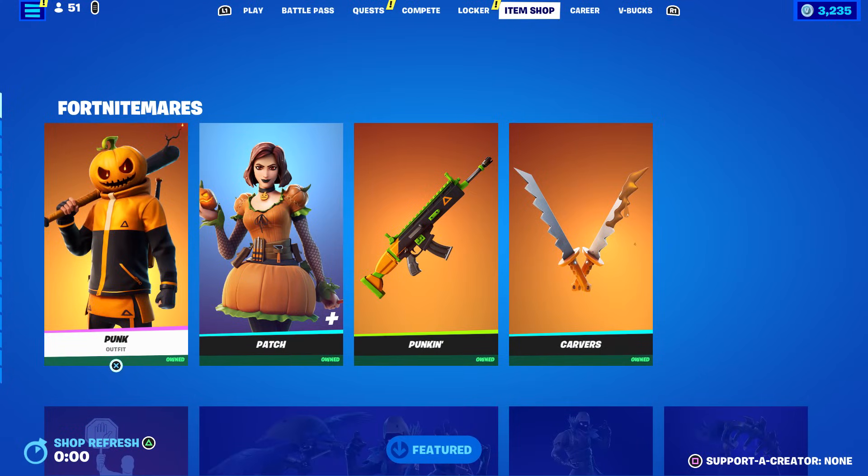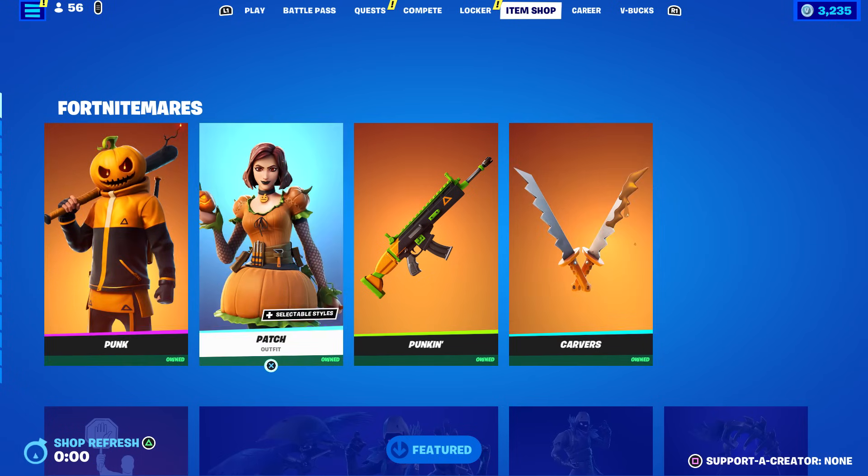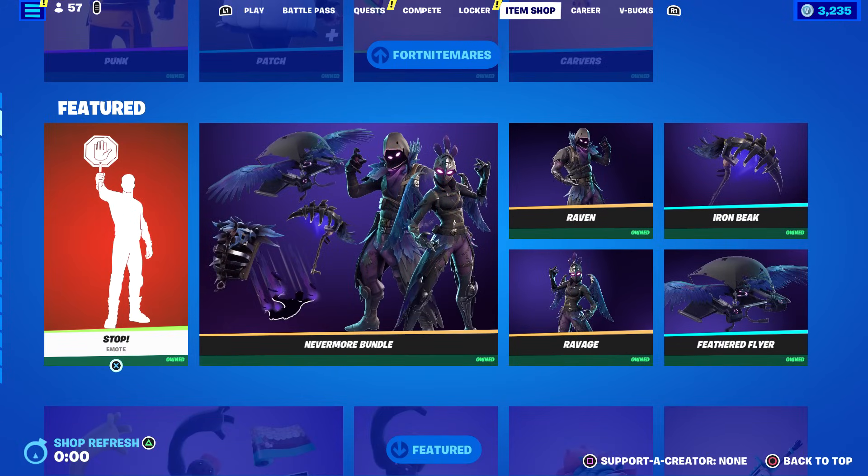I cannot see the Level Up Quest Pack, so I'm not sure if it just disappears when you own it. I seem to recall seeing it in the item shop a lot last time when I already owned it. We've got our first Fort Nightmares category - it's just around the corner, I can't wait! But wait, these four items were here yesterday and it didn't say Fort Nightmares.